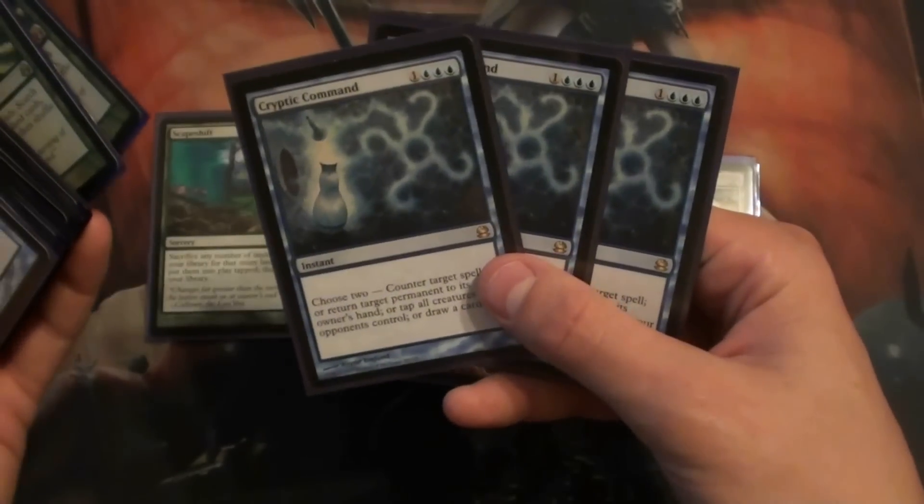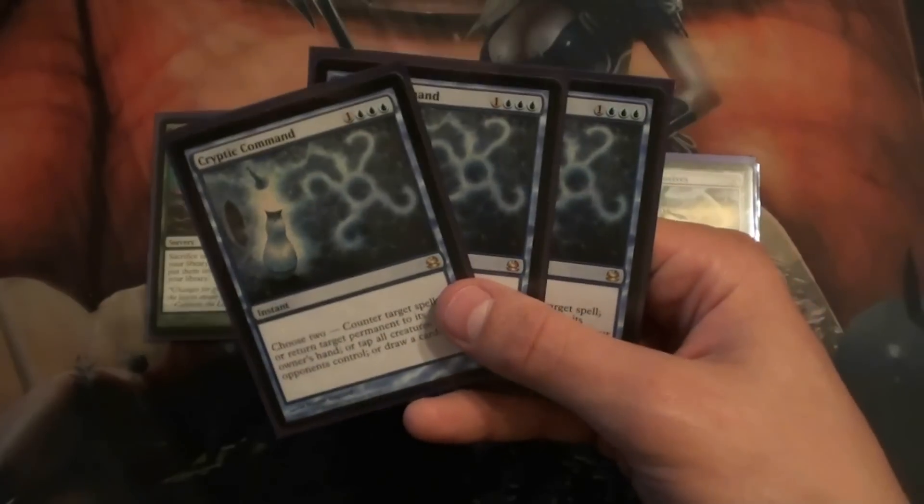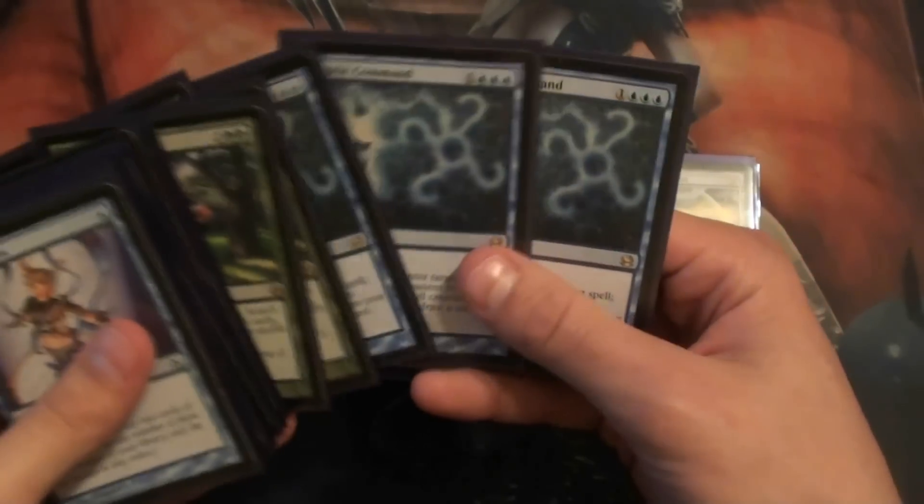And three Cryptic Commands. Very good — just stalling the game against Affinity. I've tapped all their creatures multiple times, just waiting until we get to our Scapeshift. Some people run four Cryptic.